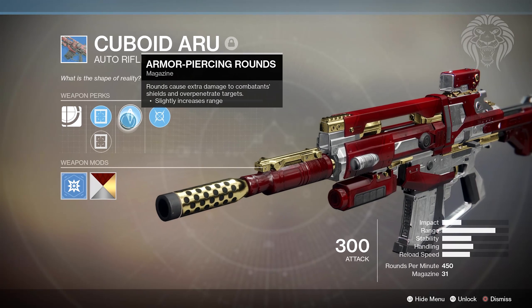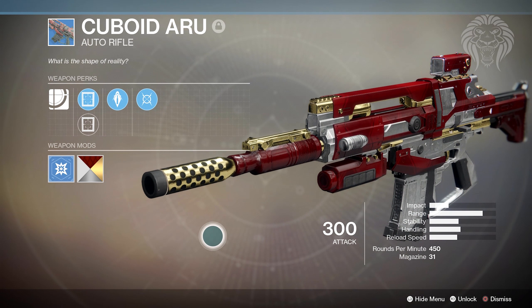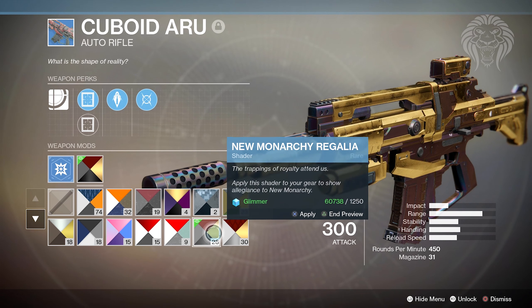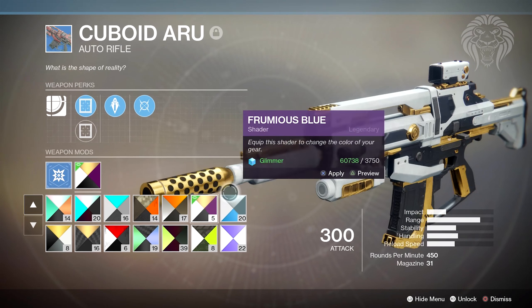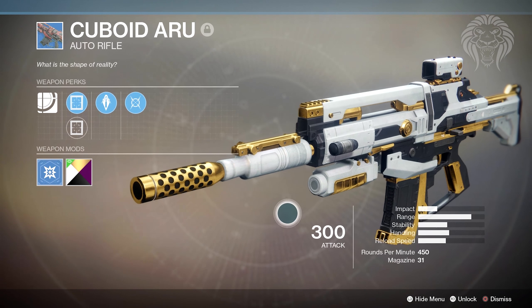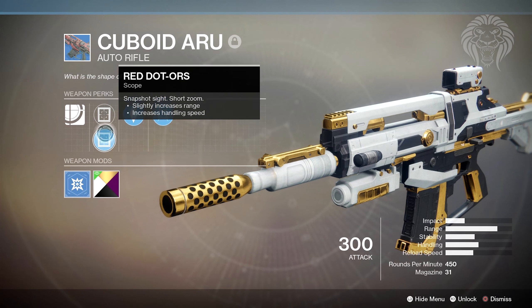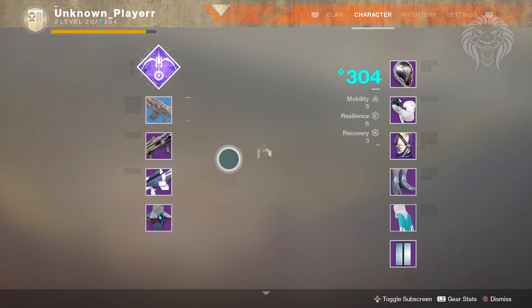Another weapon is the Cuboid Auto Rifle — this thing for some reason just feels so good, the handling is amazing, it's got a ton of range, and it's also in the precision archetype. Especially for PvE activities, this thing is amazing during strikes and public events. The perks aren't fantastic, but the main things are the stability, the range, and the rate of fire. It just feels good, and you can throw shaders and mods on it as well.